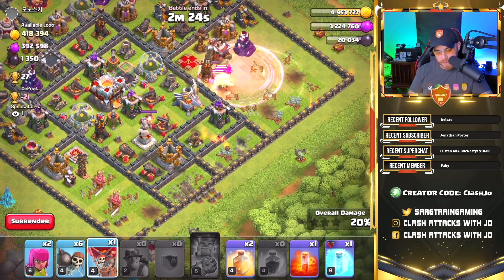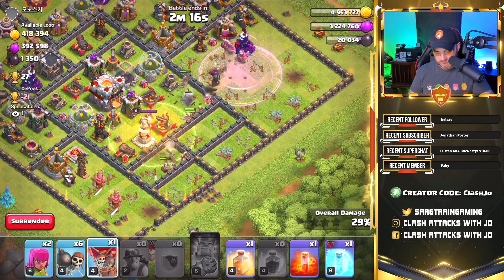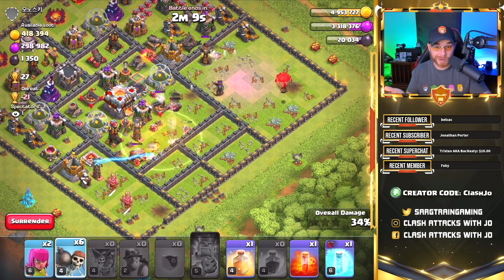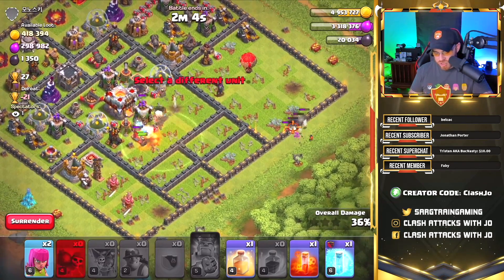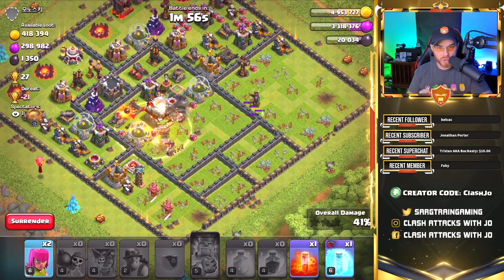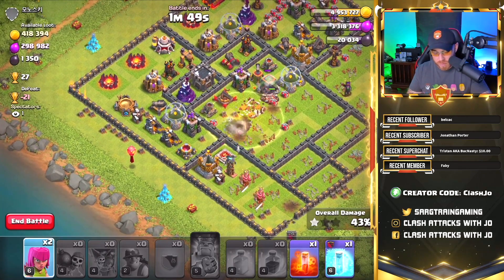We drop a rage spell on the miners to take out the enemy queen fast and keep them on course toward the town hall. We want to at least get the win so we're not losing trophies. I'm dropping a balloon and wall breakers but we actually don't need those without a queen walk — I'll need to fix the army composition after this raid. Miners are in the core on the town hall but we could really use another heal spell.